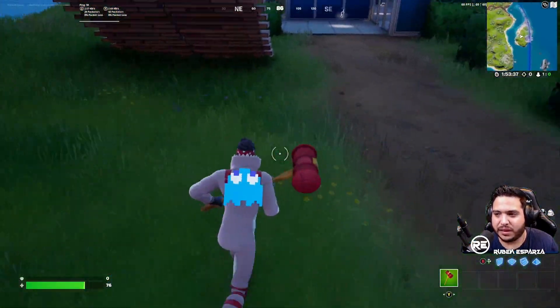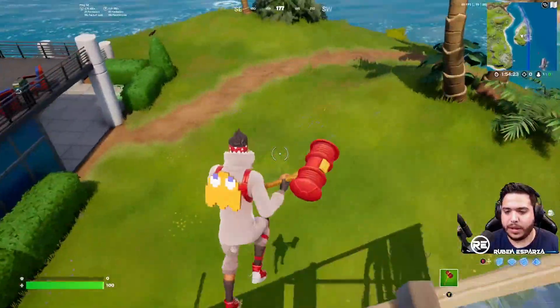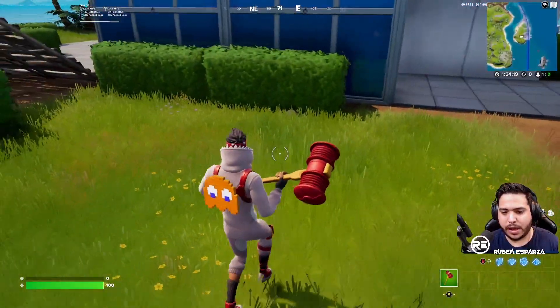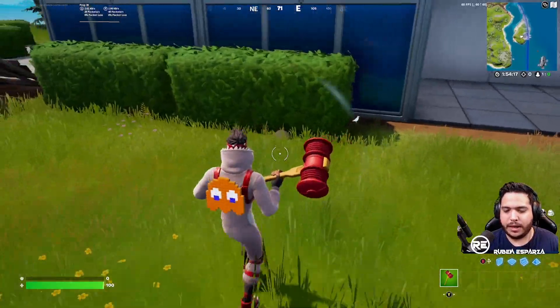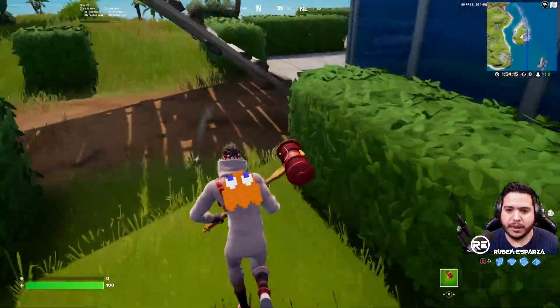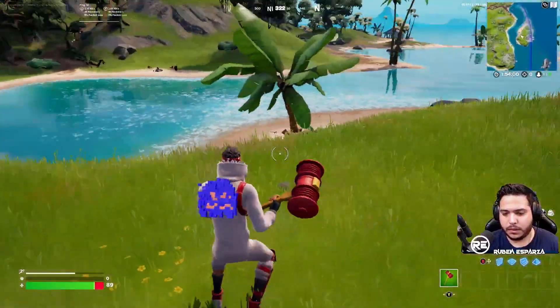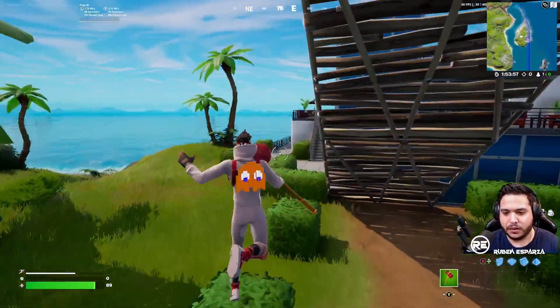I'm a big fan. Let's check out the last one. Now we have the final ghost — the orange ghost, which is named Clyde. It still looks great. Let's go ahead and take some fall damage so you can see exactly what happens. Looks good.